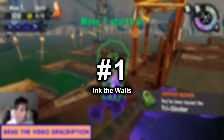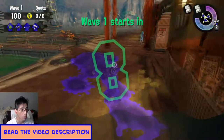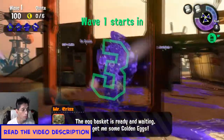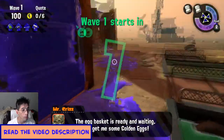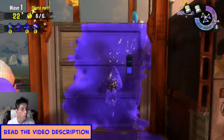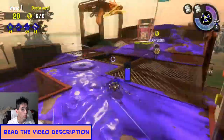Number 1: Ink the Walls. It goes without saying you should ink the ground before the wave starts, but you should also ink the walls too. You don't want to be stuck in the situation where you don't have an easy escape route. In this clip, if I didn't ink the wall, I would actually have to wait for the elevator to come back down.